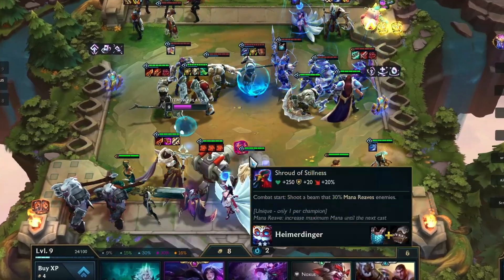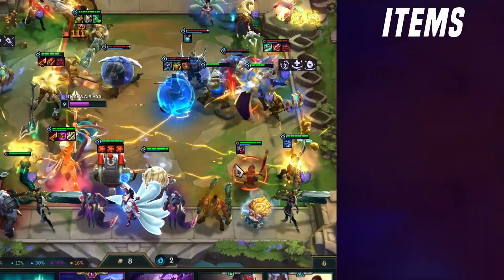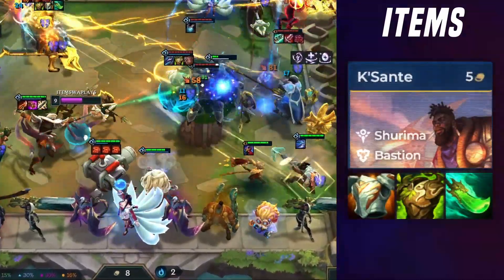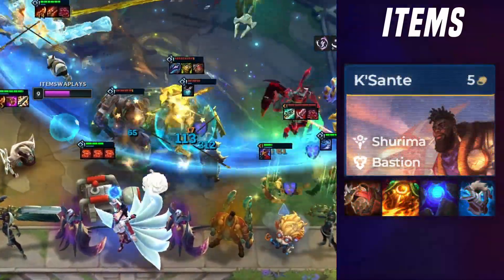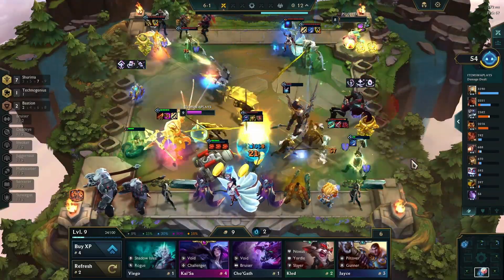Let's talk gear. The items I put on Quesante are Gargoyle Stoneplate, Warmog's Armor, and Spear of Shojin. But if you're feeling adventurous, you could go for other items like Bramble Vest, Sunfire Cape, Blue Buff, and Protector's Vow.